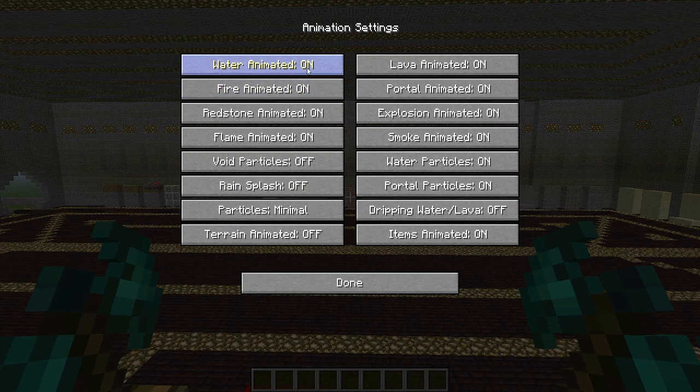On the Animations tab you can turn off everything here if you really have to. You've got the water animation, fire, redstone, flame, terrain, items, smoke, explosion, portal, and lava animations — you can turn all of them off. And for particles, I usually turn the particles off anyway. You've got void particles, particles as a whole, portal particles, and water particles — that basically gets rid of the full visual effect of everything.